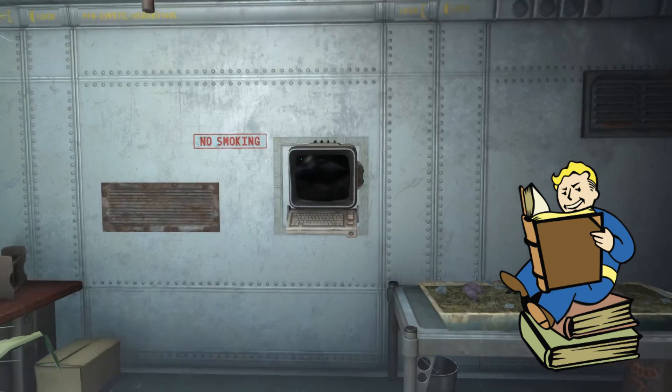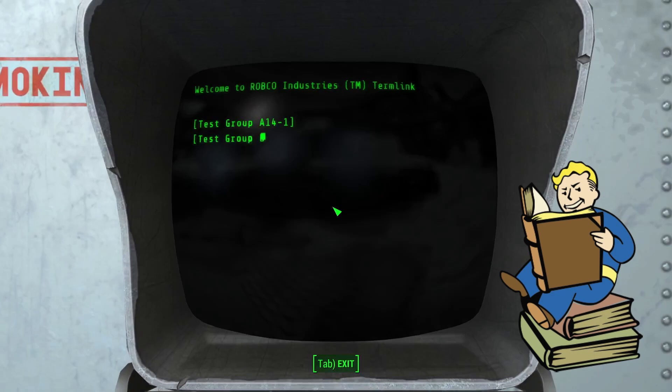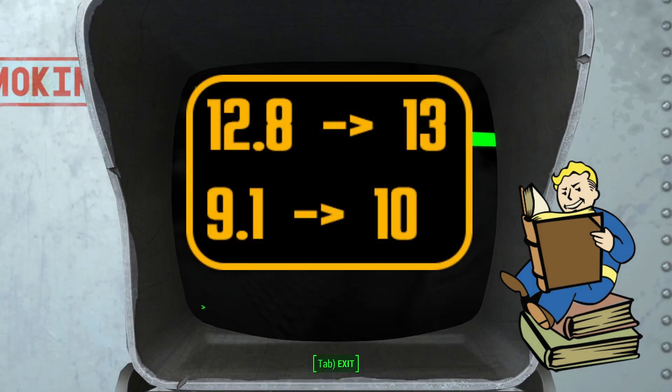A few additional core rules to keep in mind that commonly pop up are as follows. If you encounter decimals or fractions, always round up to the nearest whole number no matter how low it is. This doesn't apply to the weight of an item.